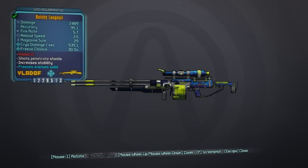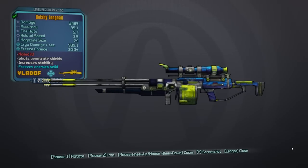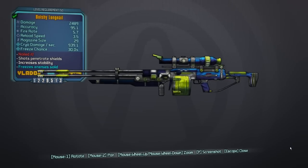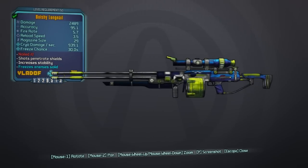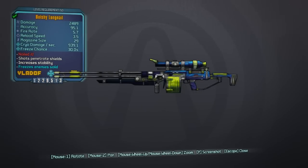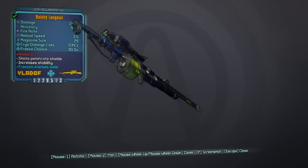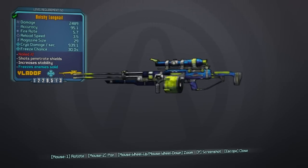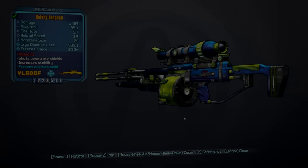It is a Vladof Sniper Rifle that has the special ability to penetrate shields. An interesting fact about the Long Nail is that it can come in every single element. However, the parts are always going to be the same — you're always going to get a Dahl stock, a Vladof barrel, and a Vladof grip. You don't have to worry about parts at all.